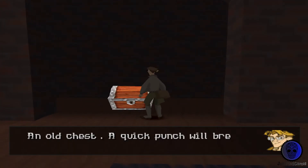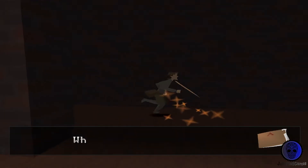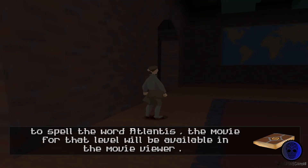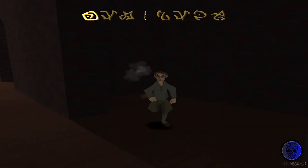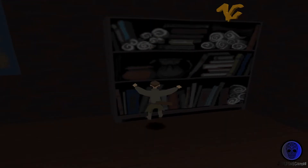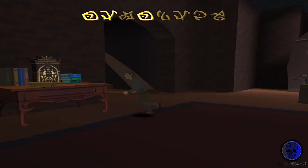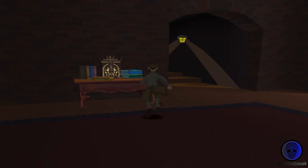An old chest. A quick punch will break this. If you collect enough Atlantean symbols to spell the word Atlantis, you'll earn a reward.